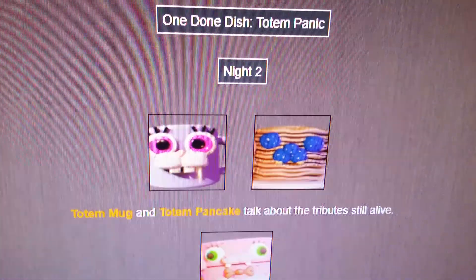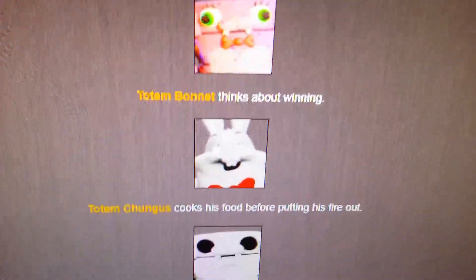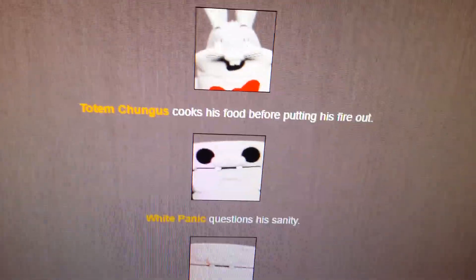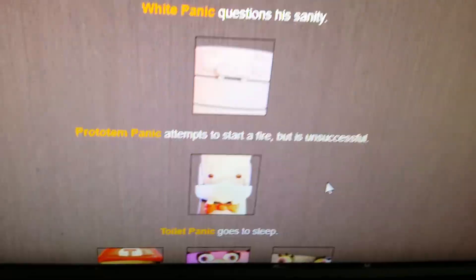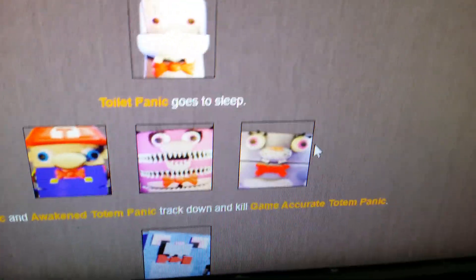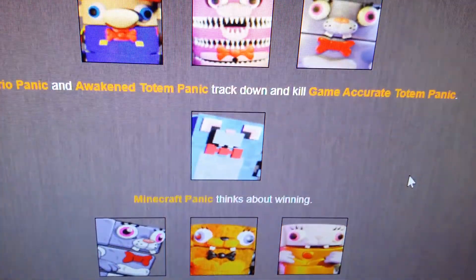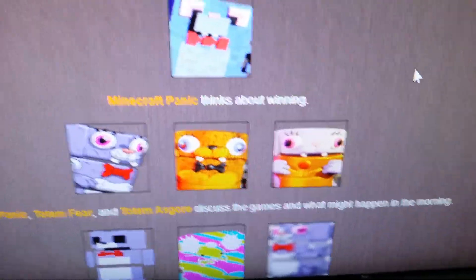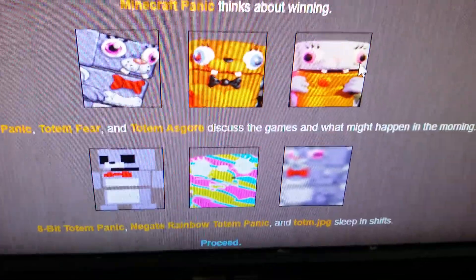Night 2. Totem Mug and Totem Pancake talk about the tributes still alive. Totem Bonnet thinks about winning. Totem Chungus cooks his food before putting his fire out. White Panic questions his sanity. Pro Totem Panic attempts to start a fire but is unsuccessful. Toilet Panic goes to sleep. Mario Panic and Awakened Totem Panic track down and kill Game Accurate Totem Panic. 2D Totem Panic, Totem Fear, and Totem Asgore discuss the games that might happen in the morning. 8-bit Totem Panic, Negate Rainbow Totem Panic, and Totem.jpg sleep in shifts.